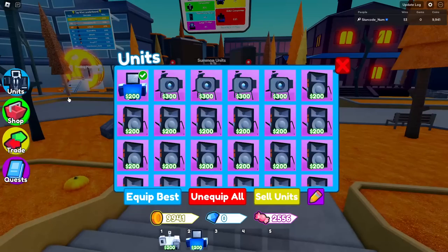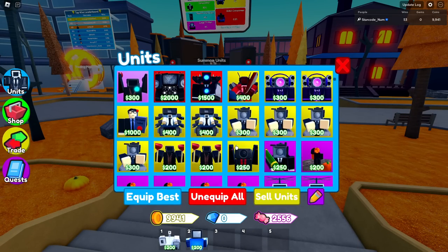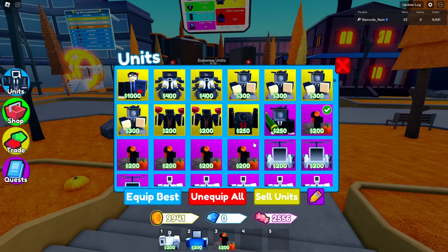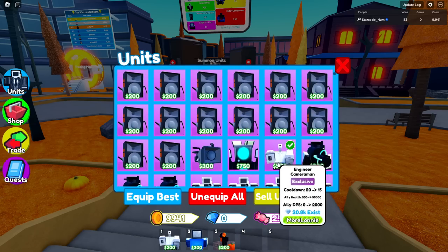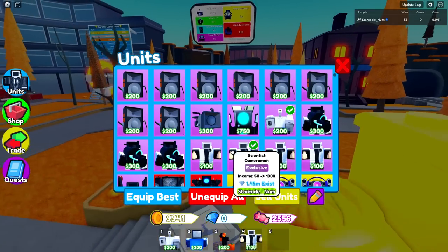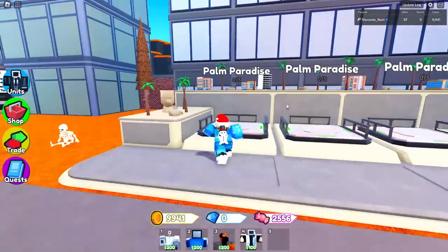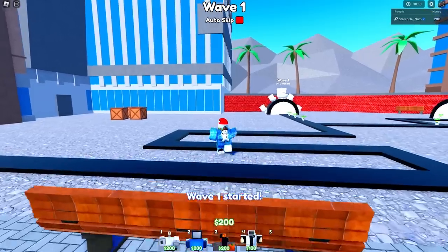Actually, I just noticed - you also need a pumpkin farm. I wouldn't say these count as a unit just because you don't actually obtain any damage from them, but you need a pumpkin farm as well as a scientist cameraman. If you have both, use both; if you don't, just use one or the other.